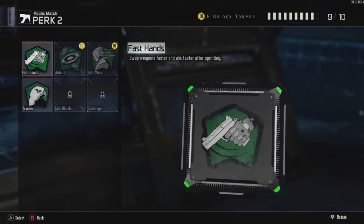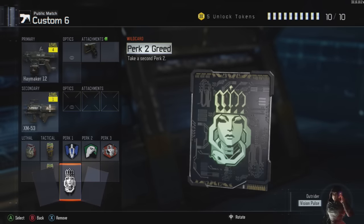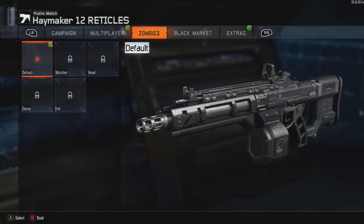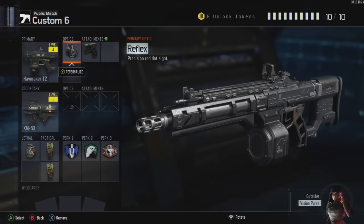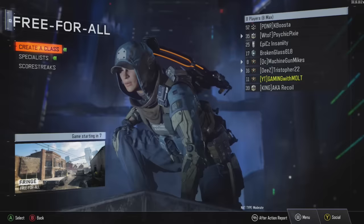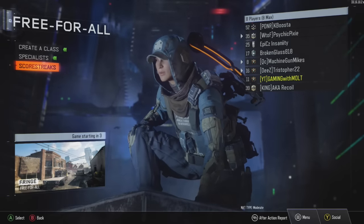Let's get rid of that tracker. There we go. Let's throw some optics on here and see how we do. We're gonna jump into it and have another gameplay with the shotgun, hopefully on a map that it's okay on. No suppressor. What map are we playing on? Oh, Fringe. All right, let's see how we can do.